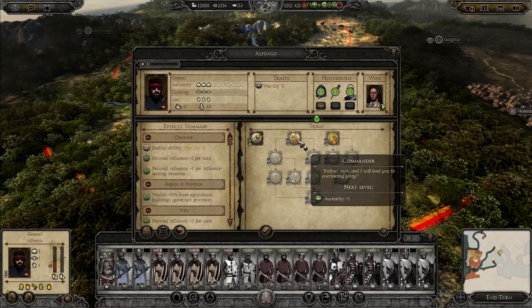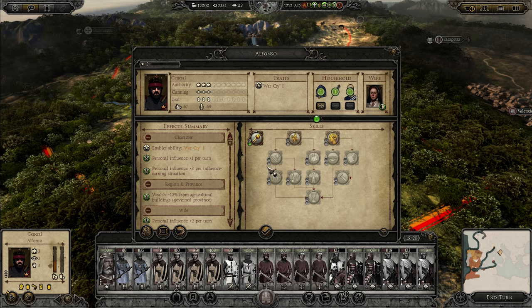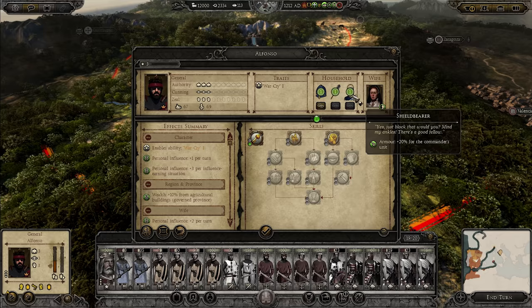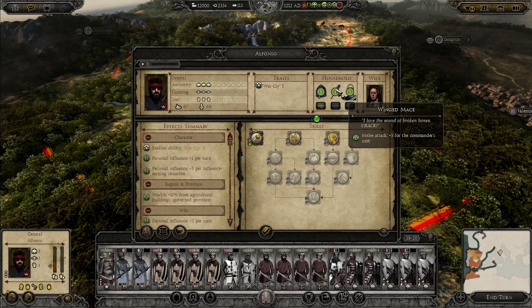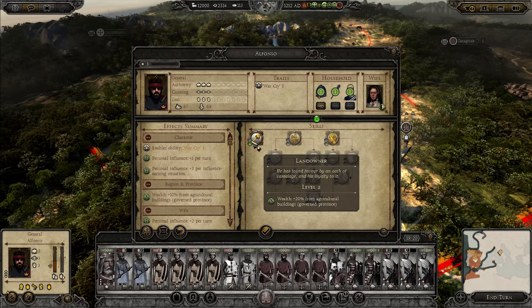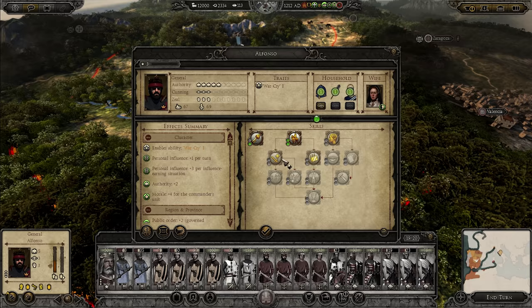These trees are placeholders for now — they're planning on fully updating them in the future. I'd love to see in-depth trees with government, military, recruitment, and logistics branches where you have to actually pick paths. For our king's household, we've got shield bearers, more ammo, more armor for the commander unit, and melee defense — so he'll be a tanky general with 30 more armor. He's leveled up twice, so let's grab authority and zeal for 10 campaign movement range.